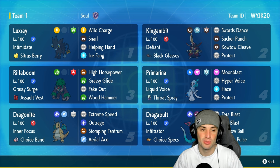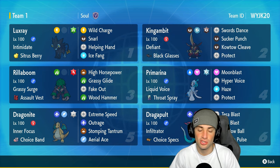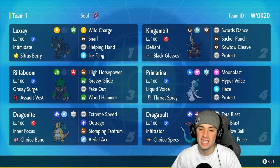We all love Electric types, it's just such a good Pokemon all around. We're using it on the ranked ladder today looking to grab some wins. Luxray's got Intimidate, which is one of the best abilities in all of Pokemon. It's got Citrus Berry as its item, rocking the Grass Tera type with Wild Charge, Snarl, Helping Hand, and Ice Fang to deal with Dragon types.